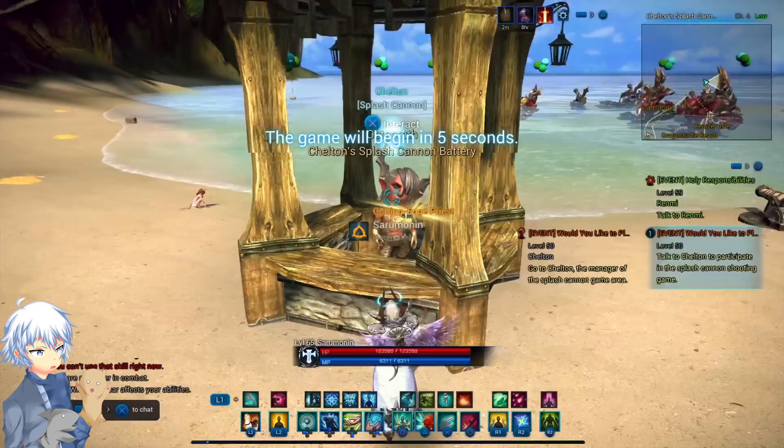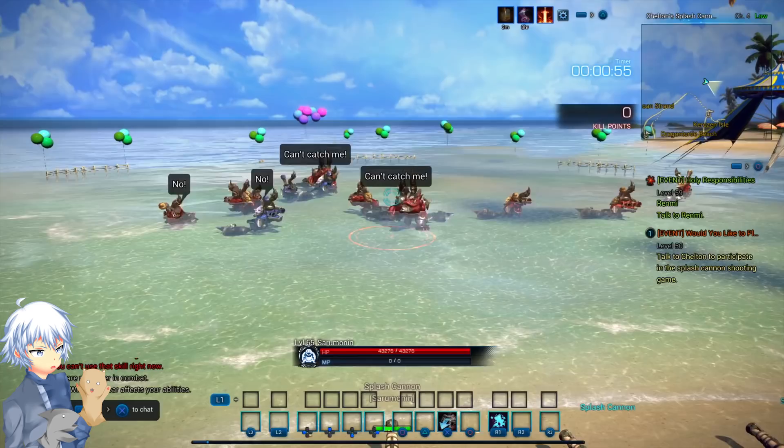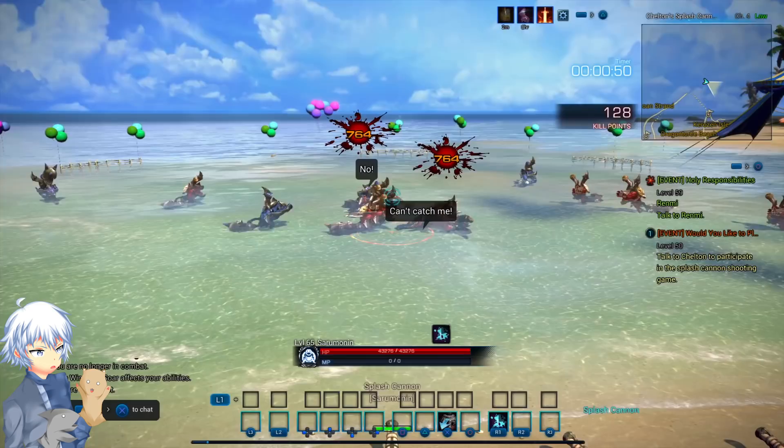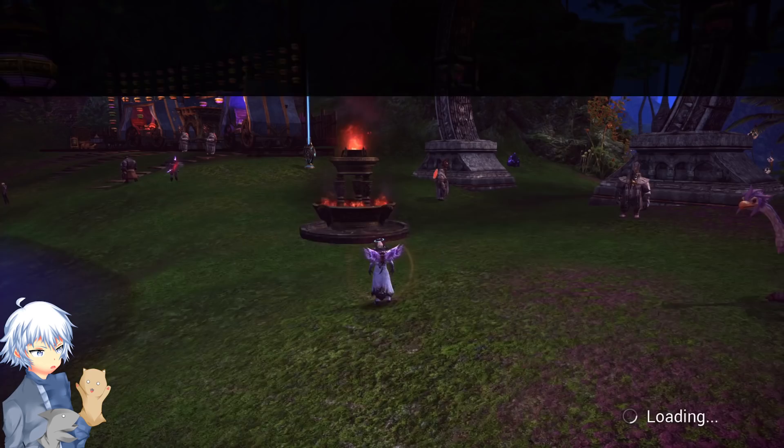Next is the Splash Cannon. You'll talk to the NPC to start it, you'll see the little cannons, get on one, and once it starts you'll want to shoot the monsters on the beach. It's possible that other players will be doing it as well, which will take away from you getting max points versus doing it alone. There are other quests but I'm not going to give a full guide for them — quite frankly, you can just follow your minimap. It's rather simple, just follow the quests.